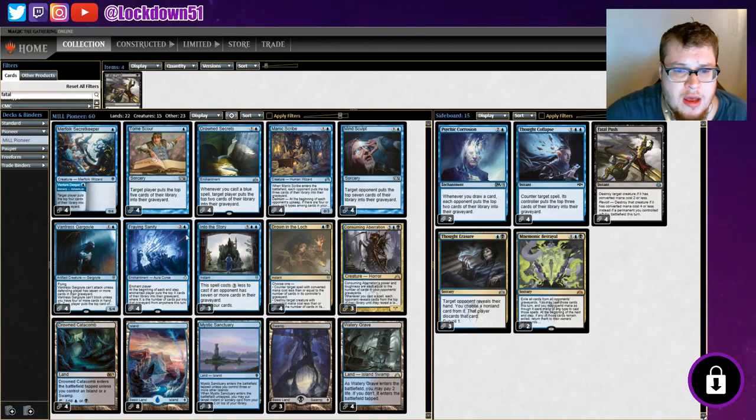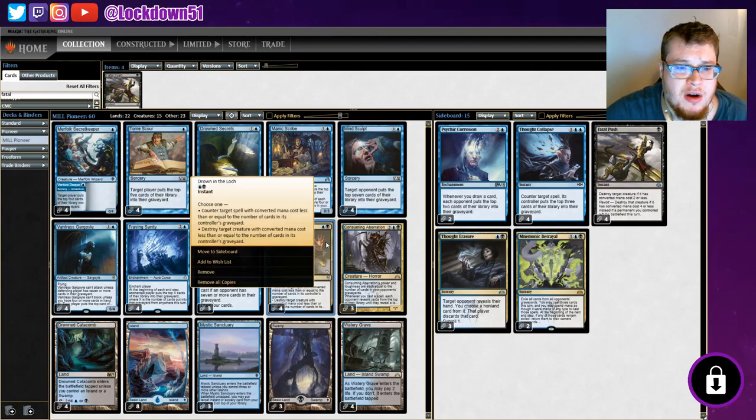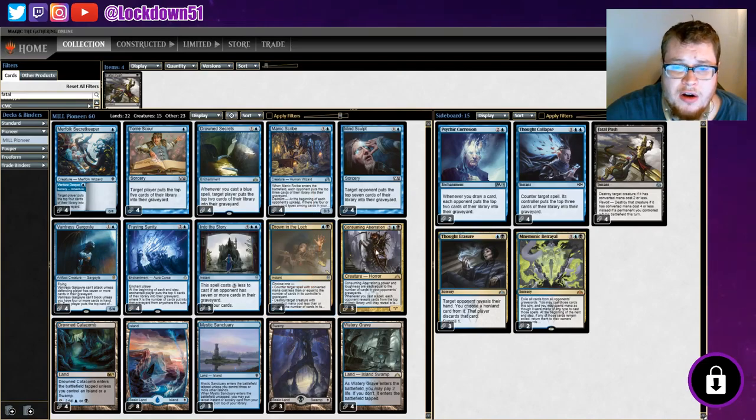Drown in the Loch — I've been wanting to play with this card. It's a two-drop, one blue one black: counter target spell if its mana cost is less than or equal to the number of cards in its controller's graveyard. The way we're milling, we can pretty much counter anything we feel like, as long as they're not exiling cards from their graveyard. It also destroys target creature with converted mana cost less than or equal to the cards in their graveyard.